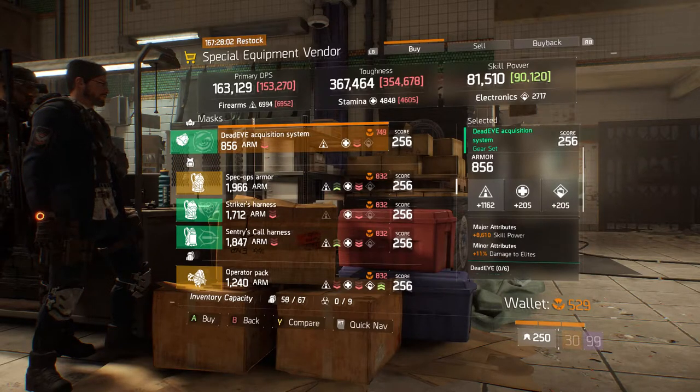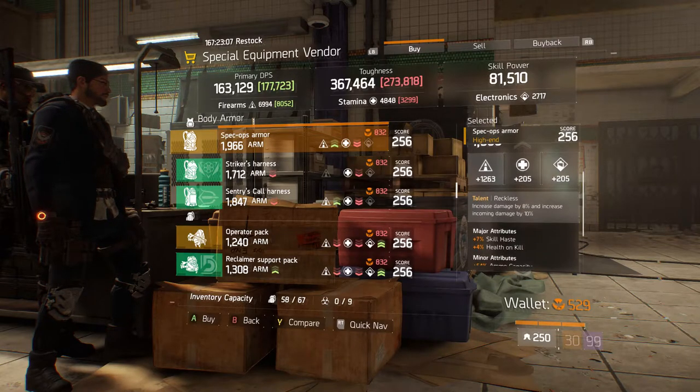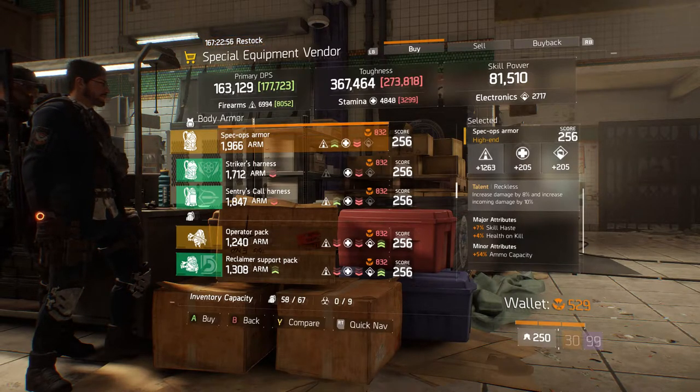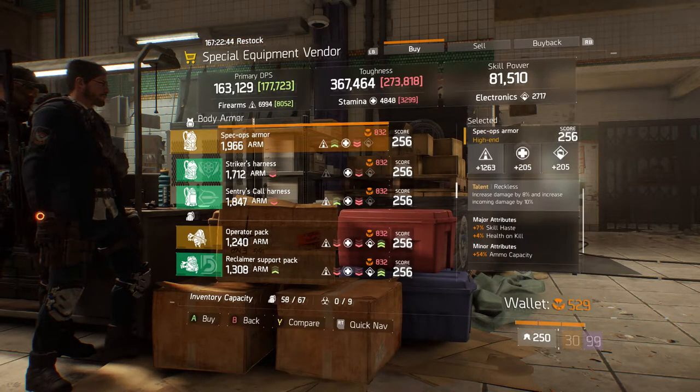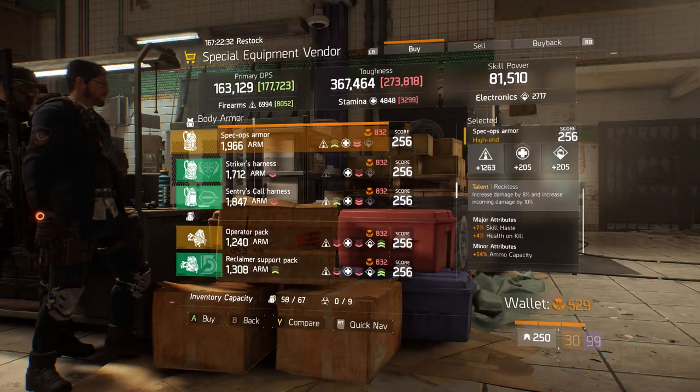In the body armor section we have a Spec Ops armor piece — high end, talent is Reckless. It is rolled 1966 armor — that's good — and rolled firearms for 1263, also very good. Its major attribute is 7% skill haste and 4% health on kill, then its minor attribute is 54% ammo capacity. For this one, if you're good with the firearms, switch over health on kill to something like stamina. I'd leave the skill haste so you can get a better cooldown on your abilities.